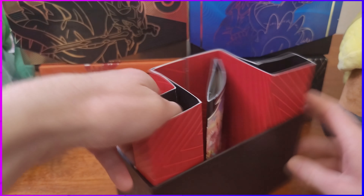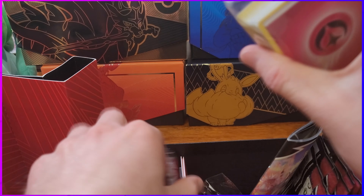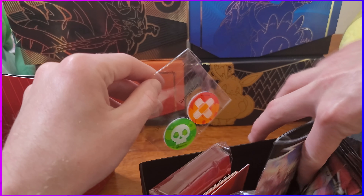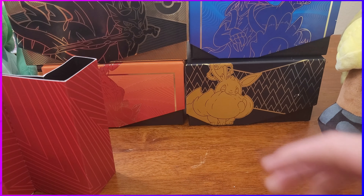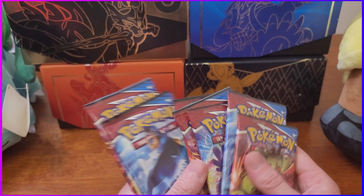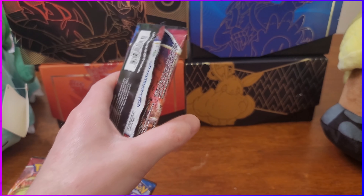Got the rulebook there. Here's all the energies - I'm not gonna open that this time. Sleeves, some code cards, all this good stuff. I'm just gonna leave that there. Let's pull these out and see anything cool in here. Not really. Okay, these are what we want - all these packs. There's gotta be something good in here, I know it. Start with our first one - need the scissors though.